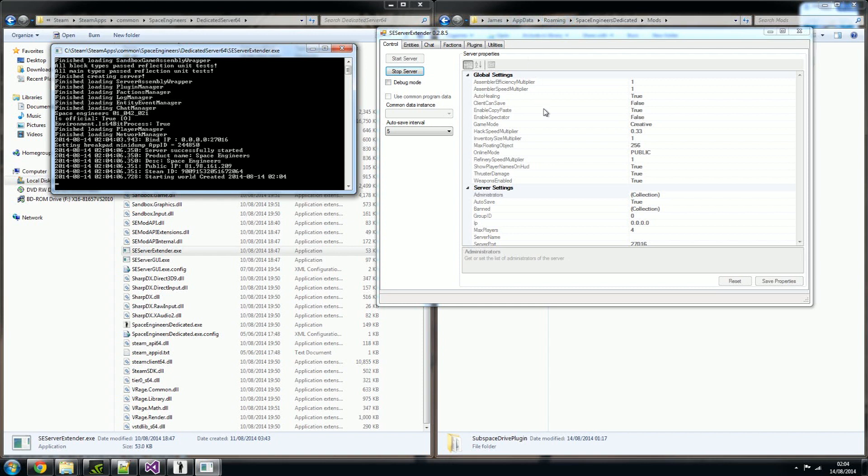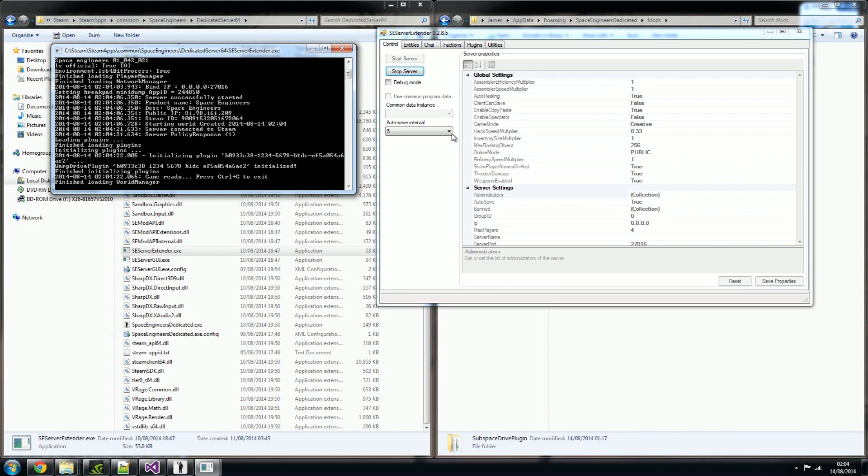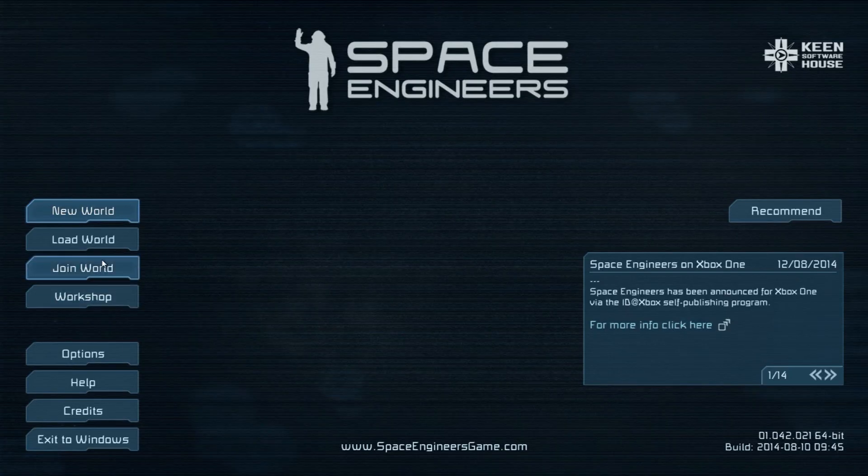So, you get the DLL, you put it into the mod folder for Space Engineers dedicated. You then run Space Engineers server extender. Once the server's started up, we'll go into Space Engineers and I'll show you what I've made.